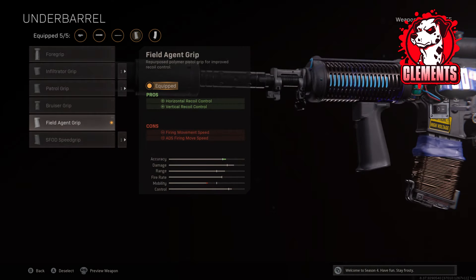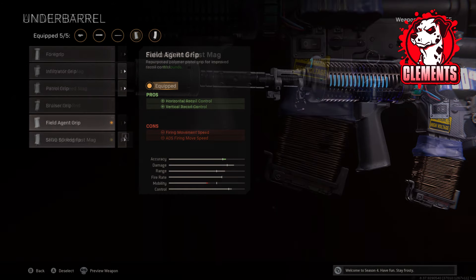For the underbarrel I am using the Field Agent Grip for added horizontal and vertical recoil control. The XM4 doesn't have that much recoil to be honest, but for longer range engagements you obviously do want the added recoil control — you can feel the gun kick sometimes. Because they keep buffing this thing I have found that I am able to laser enemies from absurd ranges, so I obviously want every shot to count, which is why I like the Field Agent Grip on the XM4.